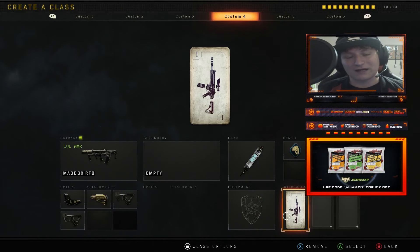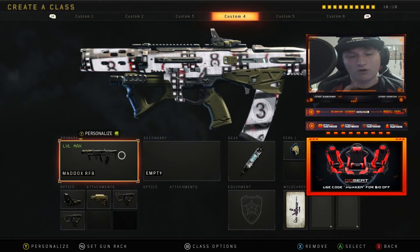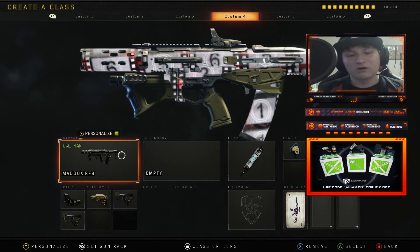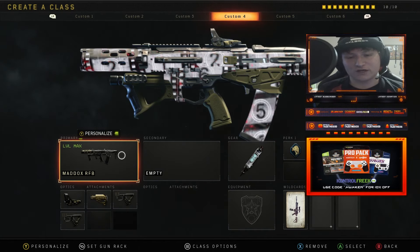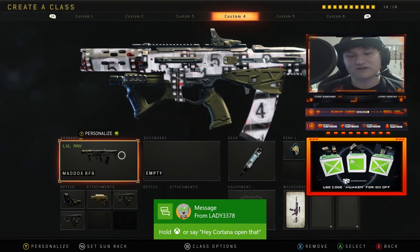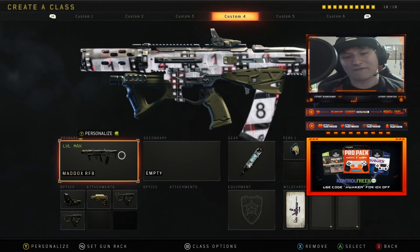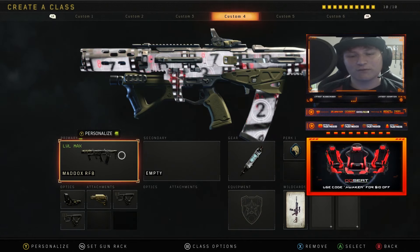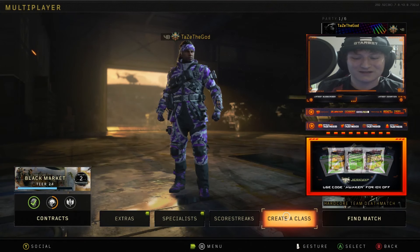The class setup we're going to be running is the Maddox RFB. We got Quick Draw 1 and 2, we got Stock, and we got Reflex Sight. For gear, we got Stem Shot. For Perk 1 we have Scavenger, Perk 2 we have Dexterity, and Perk 3 we have Ghost. Hopefully we can do pretty well with this. With that being said, let's get into today's video.